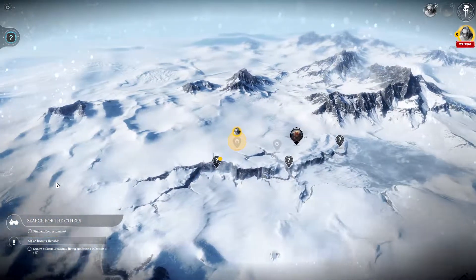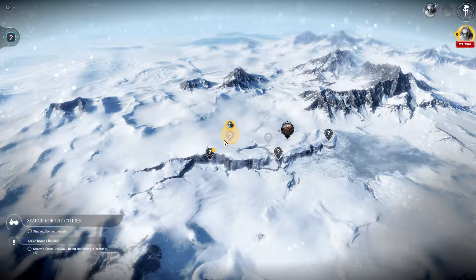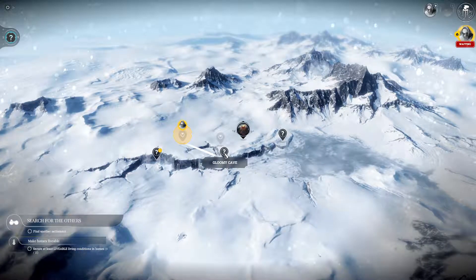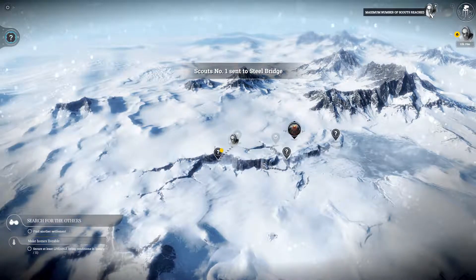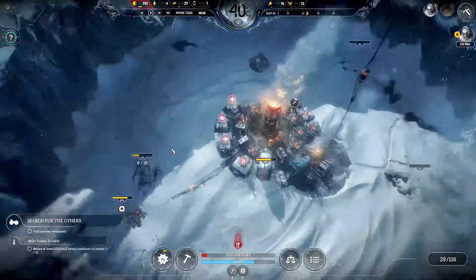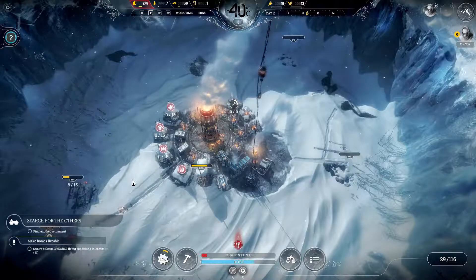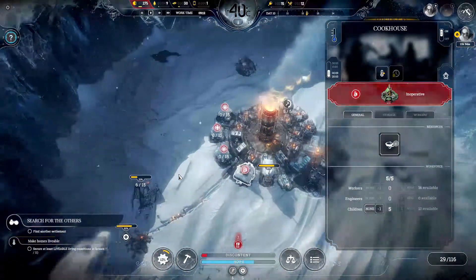Welcome back to the channel - I'm back on Frostpunk. In the last episode we completed this expedition and we have the option to send our scout on to Steel Bridge, which is a new city. I might add another scout team if that's an option. Let's head back into the city - we've got food problems at the moment, but meals are being created. We have a third hunt hut now.